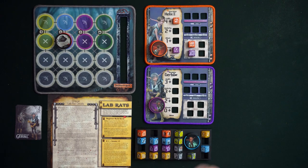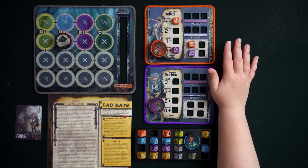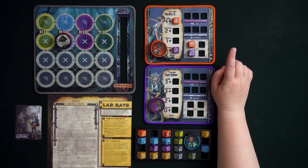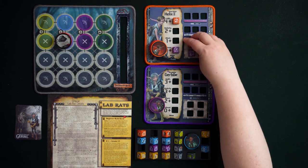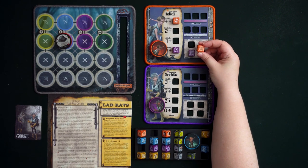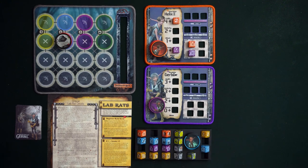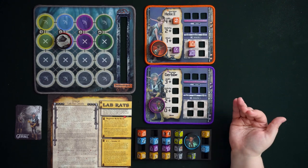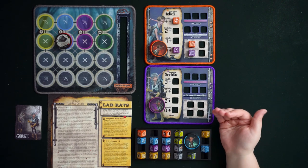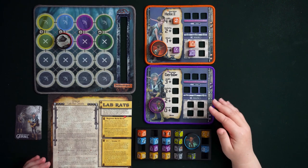You can slightly mitigate malfunctions through color matching. If Helix rolls a malfunction on one of his own orange dice, he gets to ignore it because that's the area in which he is proficient. Proficient dice also don't exhaust, so you get more mileage out of color-matched dice. There's no way to set this up all the time, but think about which dice you need most and how to maximize color matching throughout play.